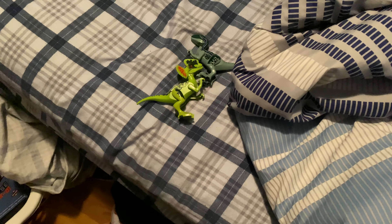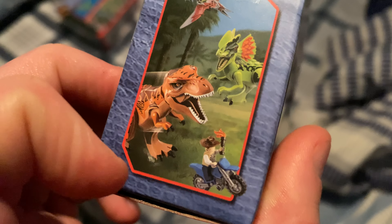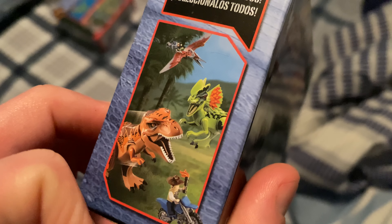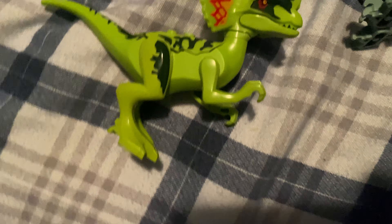On the packaging there's Owen Grady, T-Rex, and on the back it shows someone running away with a motorbike — that looks like Alan Grant — and there's the T-Rex and the Dilophosaurus. It says content may vary. So if you want to get this, it's at the dollar store for a dollar fifty each. Hit the like button and enjoy this video about fake Jurassic World Lego sets.